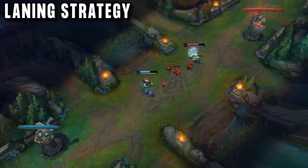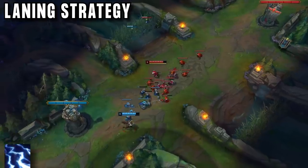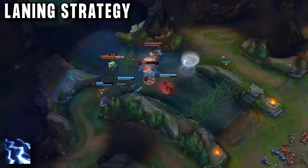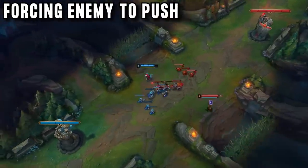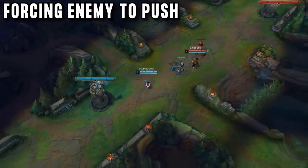If you have more waveclear, then your best choice is to hard push the wave with E at level 1, last hitting and shoving. Once you get level 2, use W on all the minions for even more waveclear, pushing to tower over and over again, getting you lane priority for crab. Alternatively, you can also let the enemy push and force them into a bad situation.